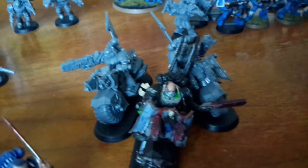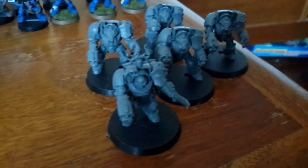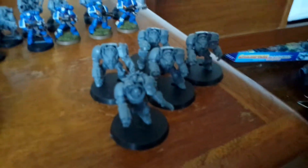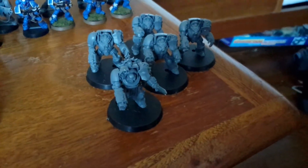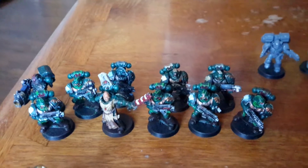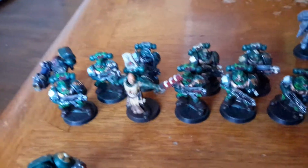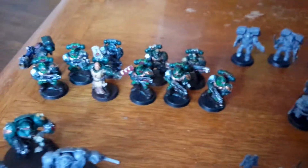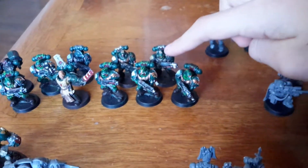One of the Ravenwing Bikers is painted. Over here I've got another five — but these are just normal Space Marine — another five Space Marine Terminators. On this side I've got a full ten-man tactical squad. I've got my Sergeant right there, a Devastator right there with a Plasma Cannon, and a Plasma Gunner right there.